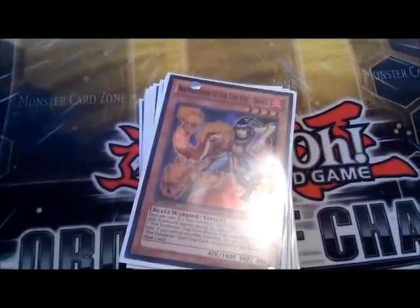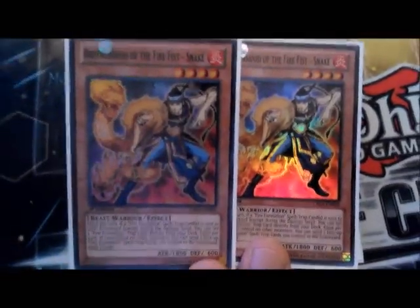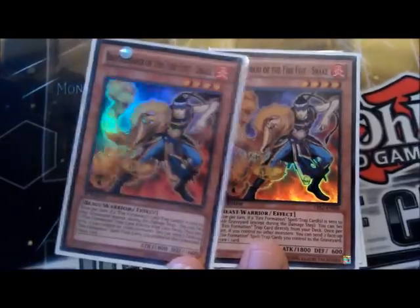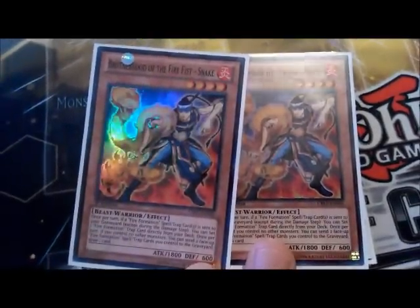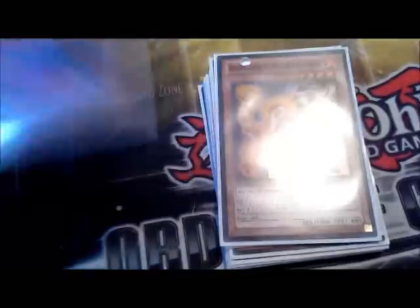That's really good — I want one more, I only got one for now. Next is Snake. Once per turn, if a formation is sent to the grave you can pick a set trap formation and set it on the field. His other effect: get rid of two formations to draw one card, but he has to be the only monster on the field to do that. I got my two of those.